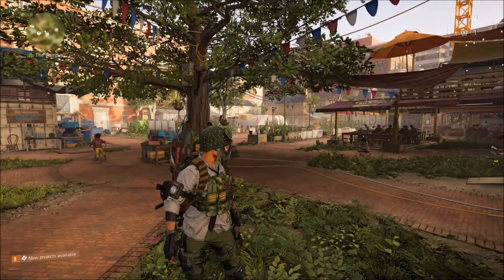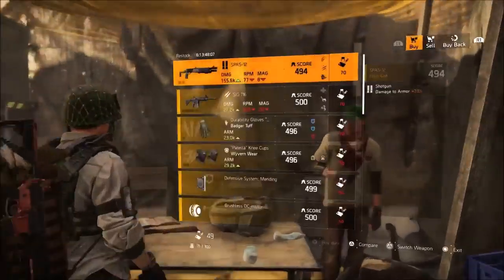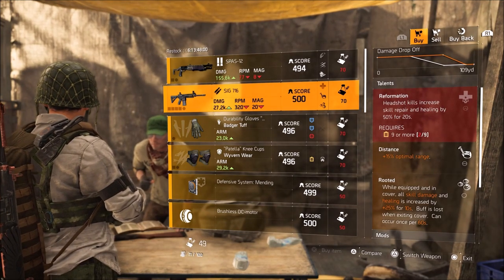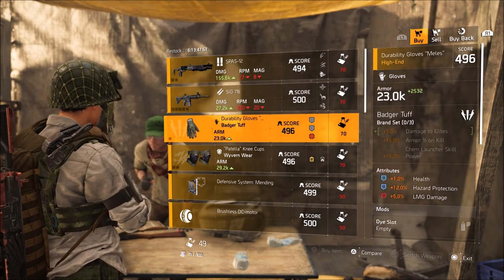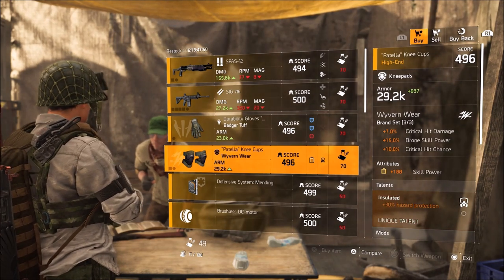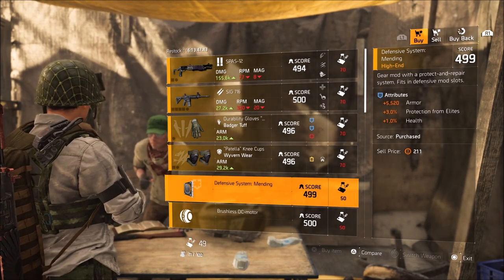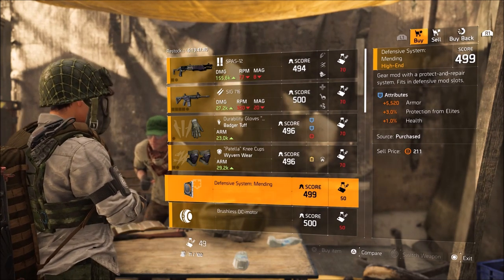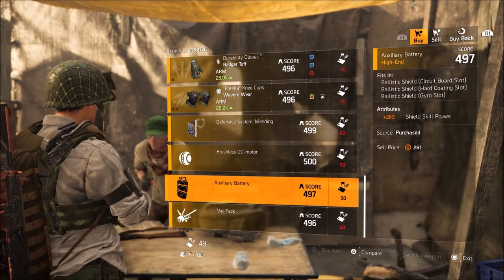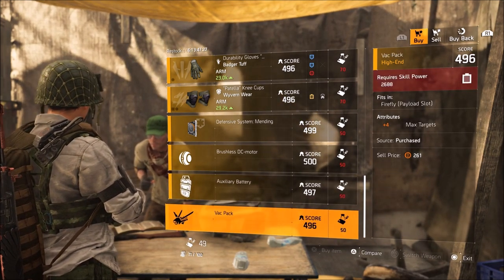Next up, the Dark Zones. DZ West main entrance: Spaz-12 with Steady-Handed, Allegro, and Cannon. Sig-716 with Reformation, Distance, and Rooted. Badger Tough Gloves with 1% health, 12% hazard protection, 5% LMG damage. Wyvern Wear Knee Pads with 188 skill power along with Insulated. Defensive System Mending mod slot with 5,500 armor, 3% protection from elites, and 1% health — actually not too bad. Brushless DC Motor with 32% health. Auxiliary Battery with 263 shield skill power. And a Backpack mod with plus 4 max targets.